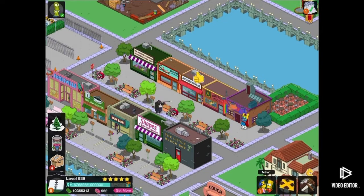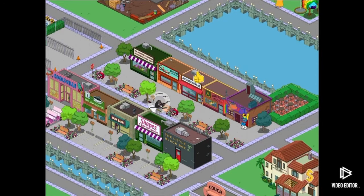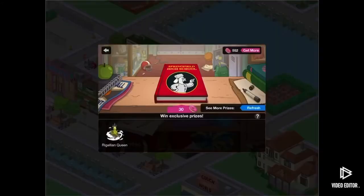Hello fellow Springfieldians, it's Ella Alpha here and we're coming back for another video on the 8book Mystery Box. This time we're going to unlock the Rigellian Queen, and I'm really excited for this because Kang and Kodos both have an animated job there.